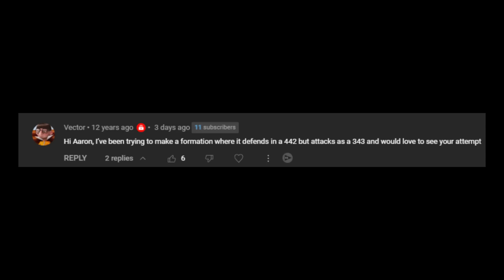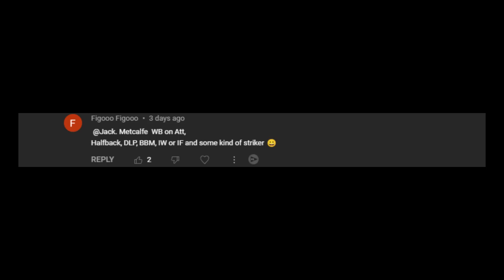A YouTube viewer sent in a request: 'Hi Aaron, I've been trying to make a formation where it defends in a 4-4-2 but attacks as a 3-4-3. I would love to see your attempt.' Jack underneath said he's trying the same, and Figo replied suggesting wing back on attack, halfback, box to box, inverted winger or inside forward, and some kind of striker. I have attempted it - a 3-4-3 focusing on attacking in a 4-4-2.